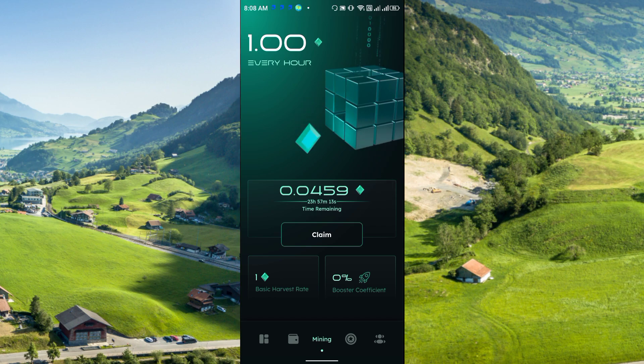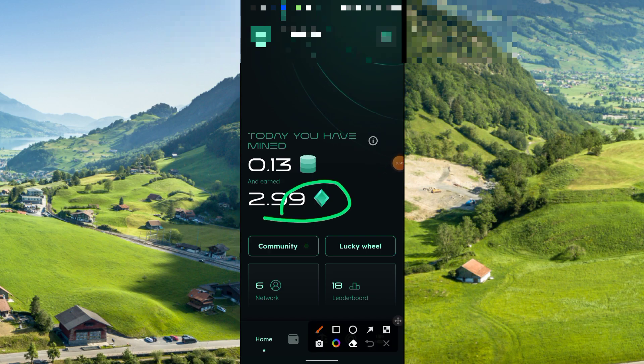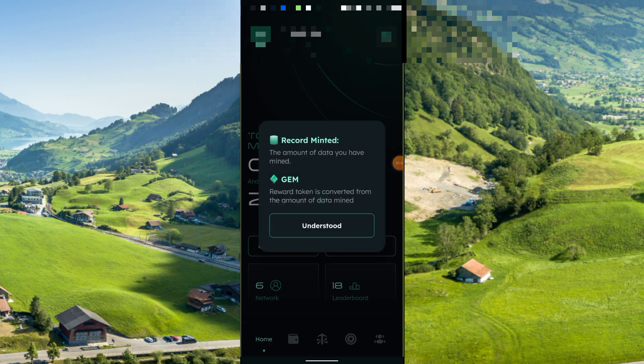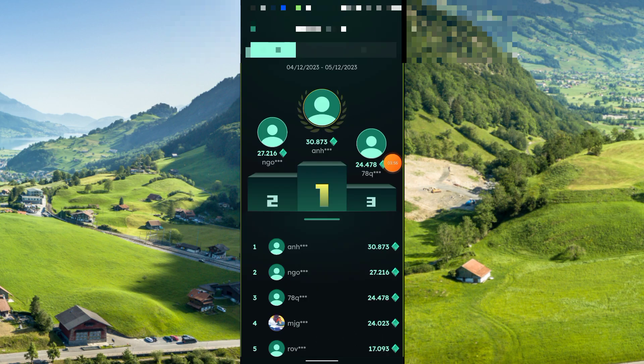Here you can see the Claim button. If you click Claim, the tokens will come to your main balance. I have already earned 2.99 GEM and mined 0.13. There is also a leaderboard available for weekly, monthly, and yearly rankings.